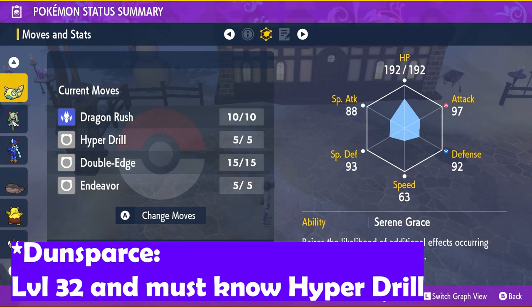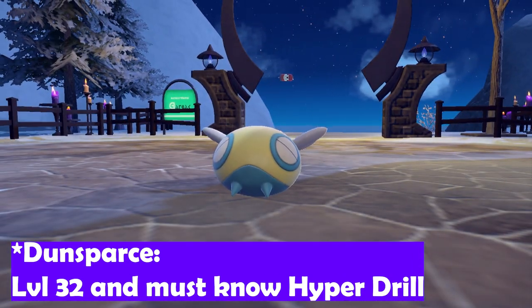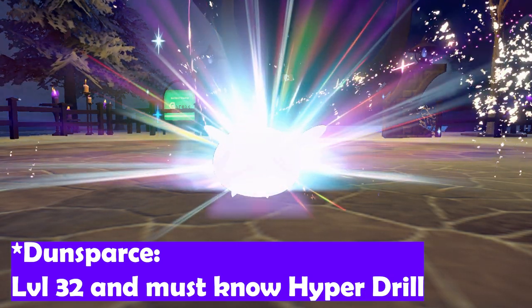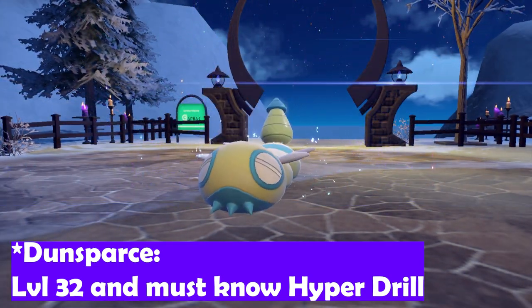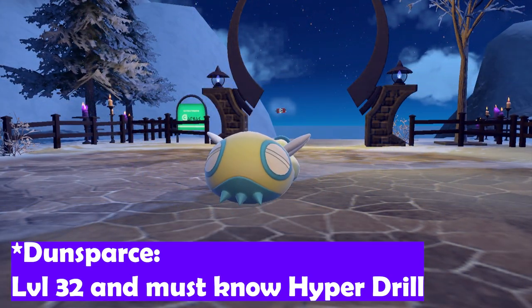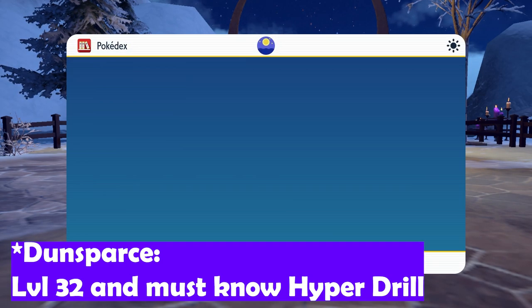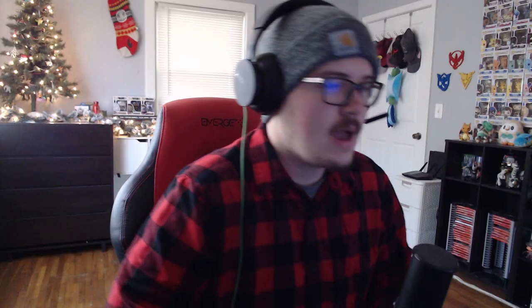The same process applies to Dunsparce evolving into Dudunsparce — level up Dunsparce to level 32 to get Hyper Drill. It has to have Hyper Drill in order to evolve. Once you have Hyper Drill, level it up again and it'll evolve into Dudunsparce. Dudunsparce does have two different forms — the two-segment and the three-segment — and at this time it appears to be random; we haven't figured out what causes it to evolve one way or the other.